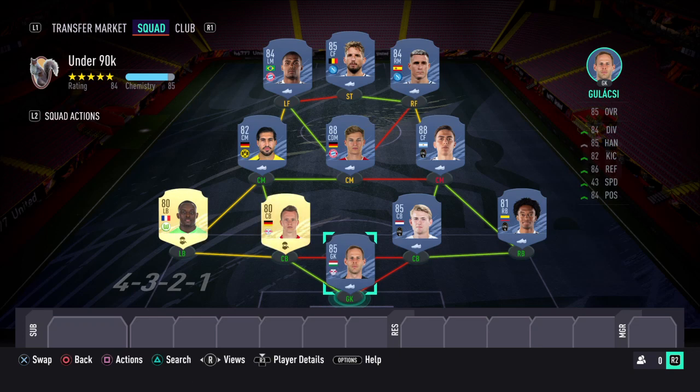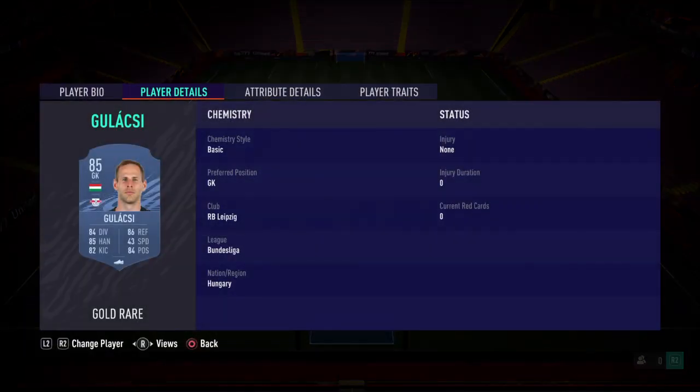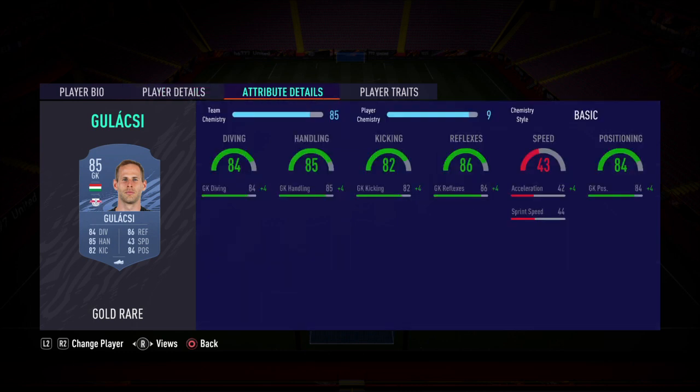You're going to be using a 4-3-2-1 formation. In goal, I've got Galashy — an excellent cheap goalkeeper with good diving and good reflexes. Positioning is good also, and he's not bad at kicking. I've used him several times and honestly haven't noticed much difference compared to a more expensive goalkeeper. For the price, this card is excellent.